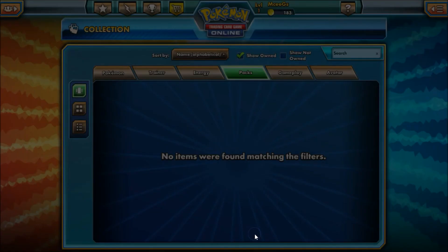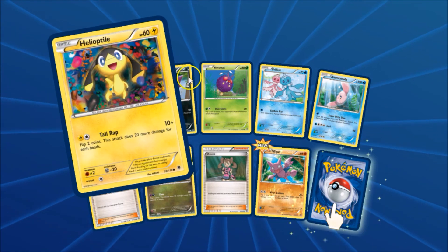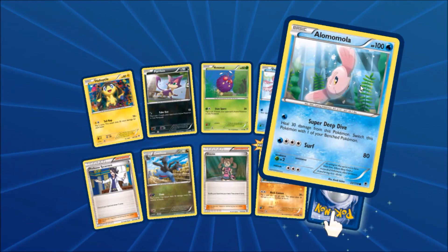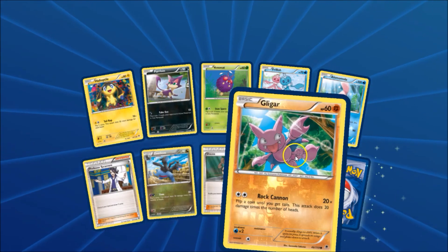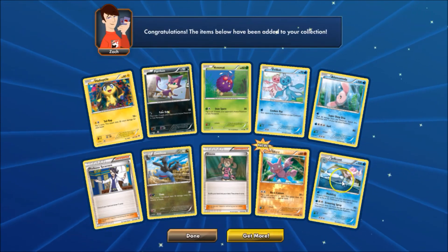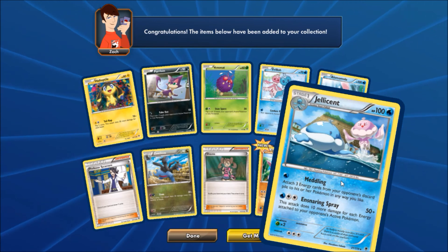One pack left in this video — come on, daddy needs an Ultra Rare. Let's see what we got: Helioptile, Purrloin, Venonat, Frillish, Alomomola, Professor Sycamore, Zweilous, Shauntal, Gligar Reverse Holo. And the rare is a Jellicent — non-holo rare, it looks like.